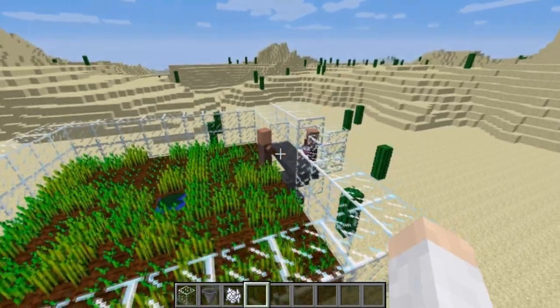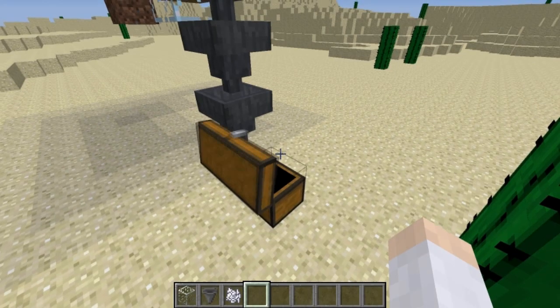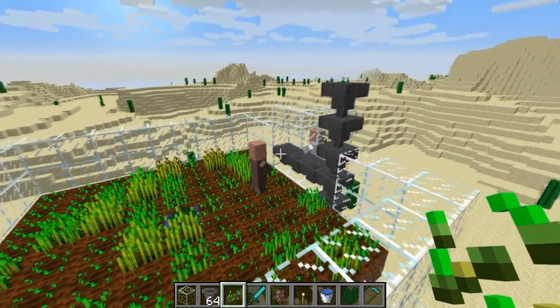There you saw it — you saw the villager throw a piece of bread! And we already got nine bread down there in the chest. Pretty awesome. For those of you wondering, here is how you would stack this design.